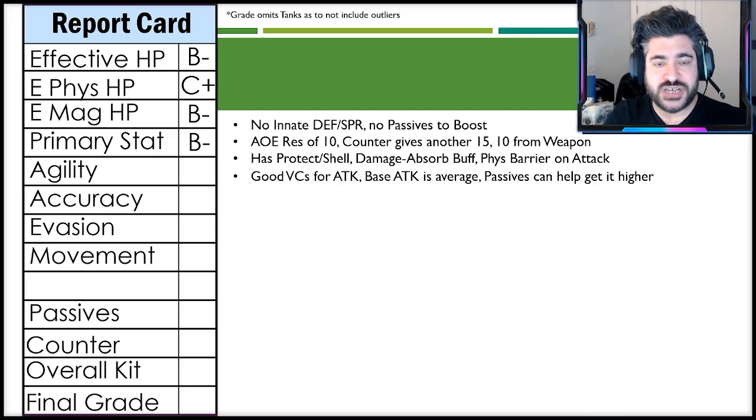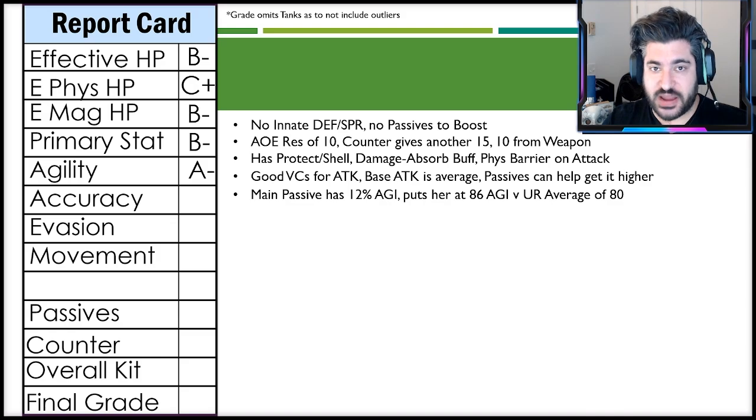For the primary stat grade, going with B minus — she gets lifted by good vision cards that buff attack, and a passive that can push it higher, but discounting slightly because of realistic end values and her biggest weakness: no innate slash resistance penetration in her kit. For agility, going A minus — her main passive has a 12 agility buff, putting her at 86 agility versus the UR average of 80, the same speed as Yuffie. Accuracy gets an A plus — essentially 100 hit chance and one of the most accurate characters in the game.